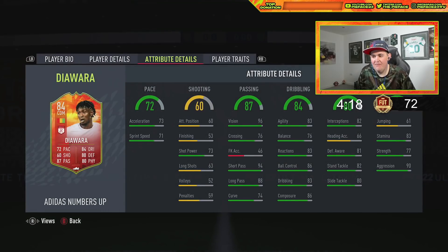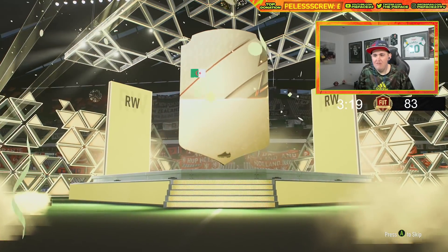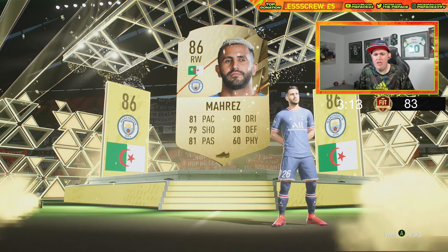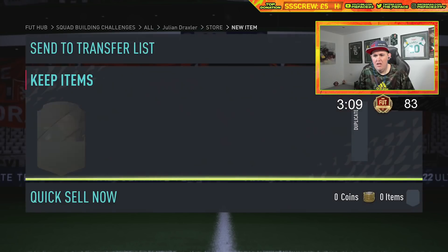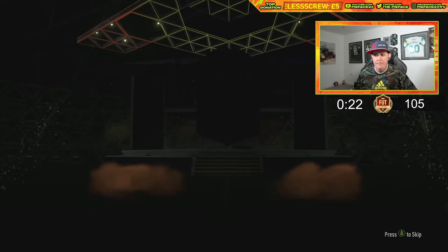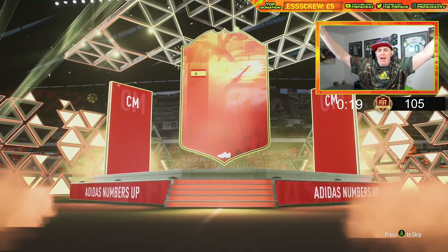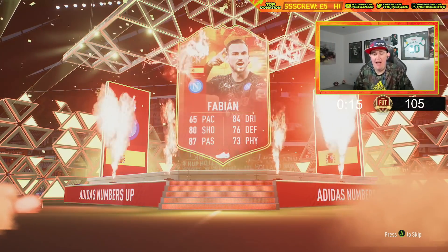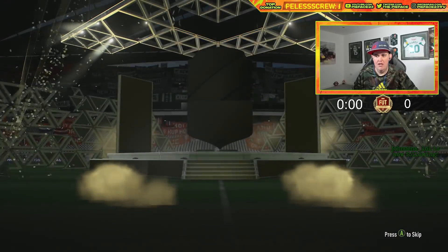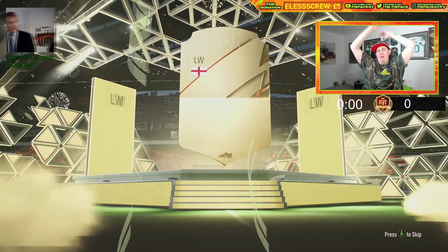84 rated duplicate — definitely a duplicate. Another SBC duplicate. Red gold packs are always shocking. Moaned in Riyadh — I'm pretty sure I've got him already. There you go — Maras — I'm pretty sure I've already got him too. All right, well at least I moaned in a walkout, go on Maras lad! Oh that is the first shiny thing we have packed for a long long time, and it's not even a walkout — it's Fabian, and it's a duplicate.